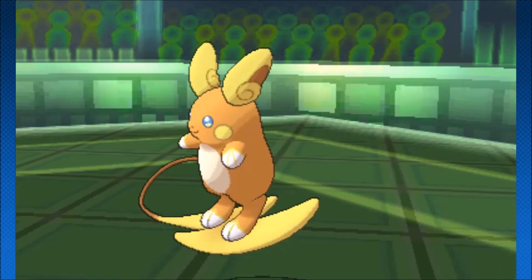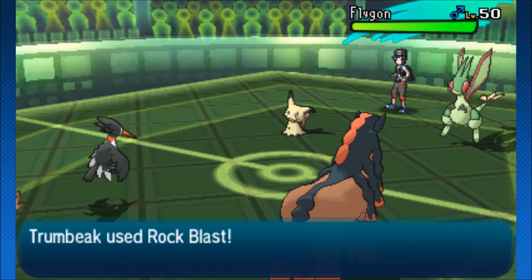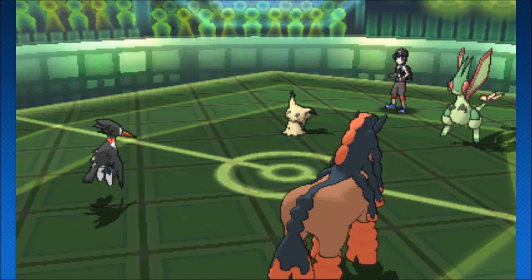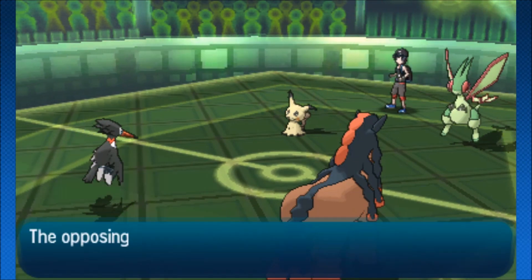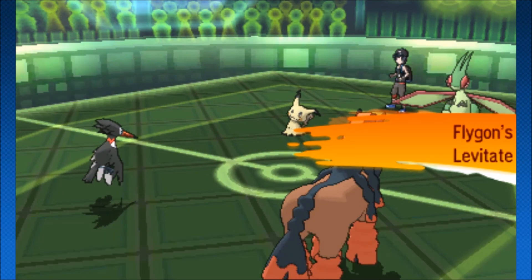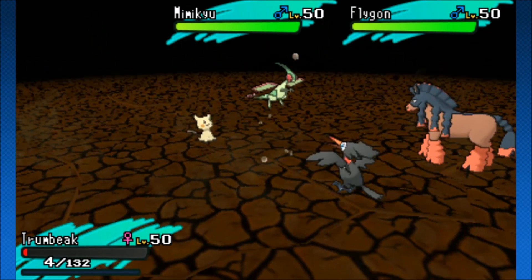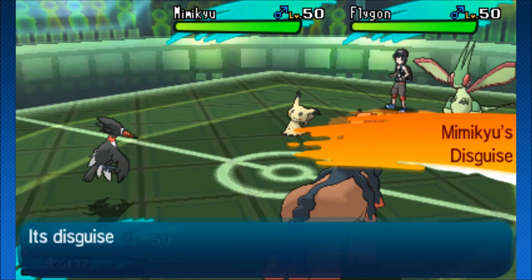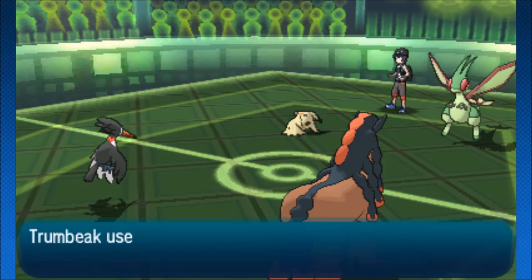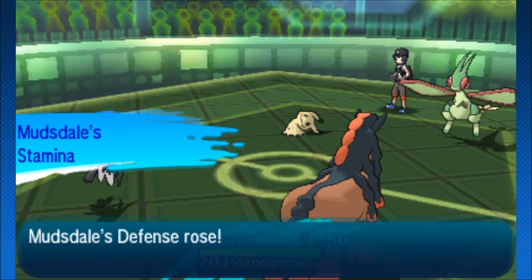Trombeek barely surviving — I'm guessing it's Focus Sashed anyway. Didn't have any options, went into Mudsdale, went for the Volt Switch. Flygon is going to come out and Trombeek is going to go for Rock Blast — and it misses! Maybe Workup instead of Swords Dance, going to gain attack and special attack. Mudsdale uses Earthquake — that's only going to break the Substitute. Trombeek gets away with it for this turn because Rock Blast missed. That is the most unfortunate thing that could happen. The team has Mimikyu which is physical and Flygon which is physical, so if we can get Rock Blast onto Mudsdale we're going to have a pretty good time.